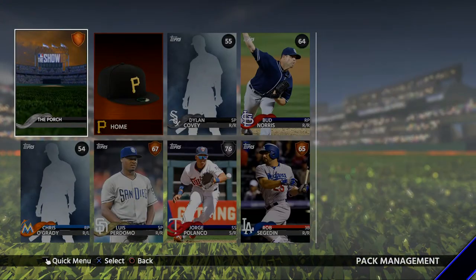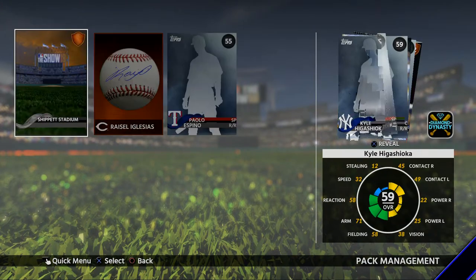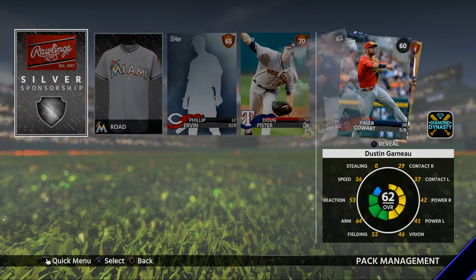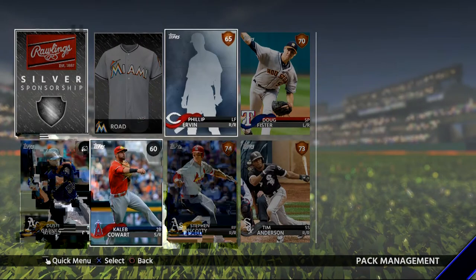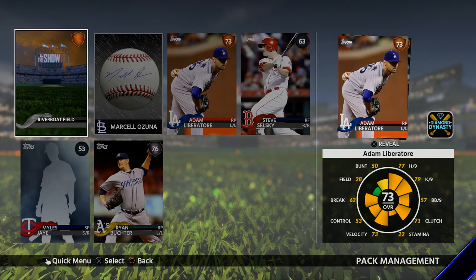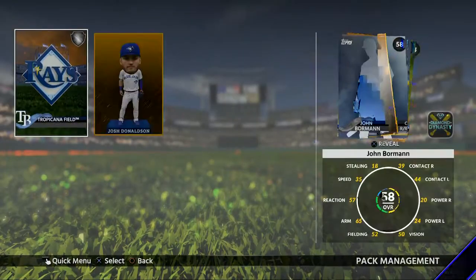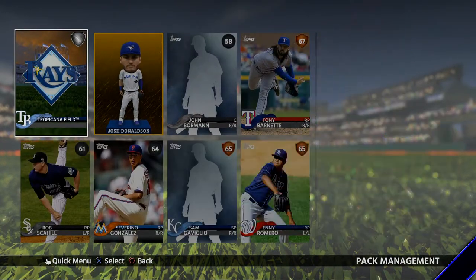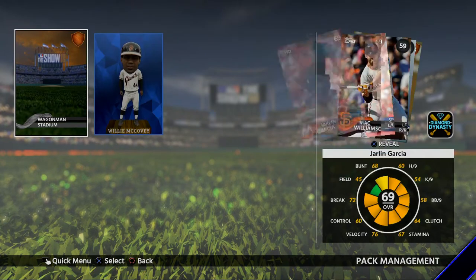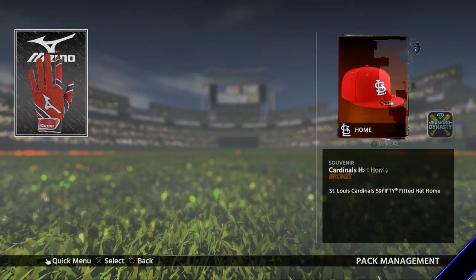Got a silver - Jorge Polanco. Got Rysel Iglesias as his signature. And a bunch more garbage. Pretty much a bunch more garbage. Maybe Steven Piscotti can make my team. So we got Marcelo Zune as our autograph, and a Ryan Butcher. So our best cards are two silvers. We got a Josh Donaldson bobblehead. We didn't even get anybody above a 70. Got a Willie McCovey diamond bobblehead, and Jonathan VR might be able to make my team.